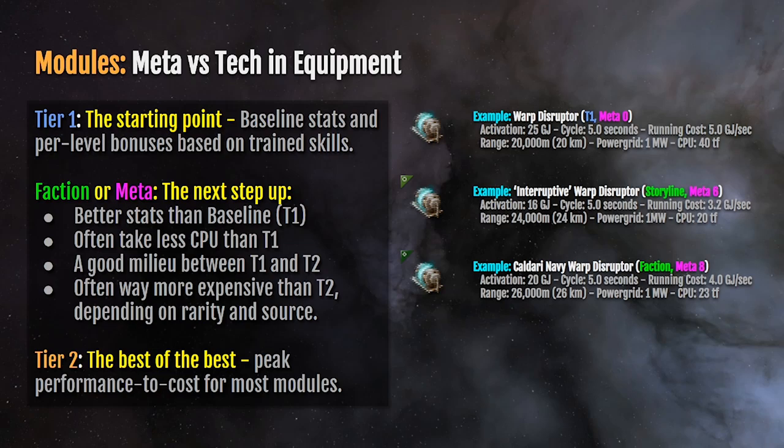So when it comes to fitting modules, if you're trying to fit space in, meta modules work really well for that.